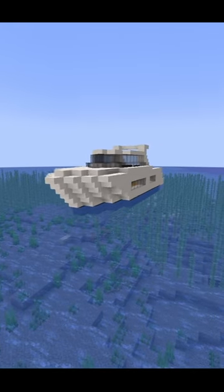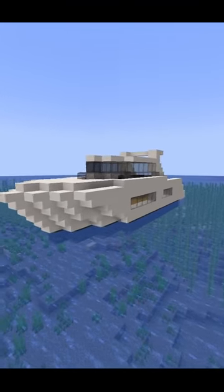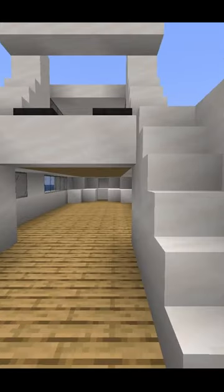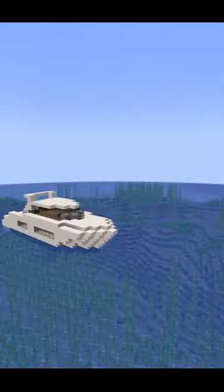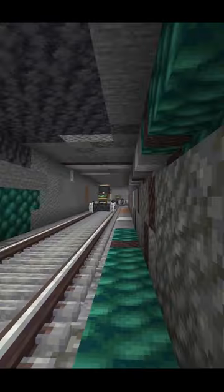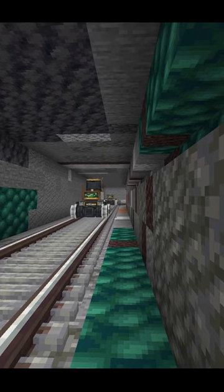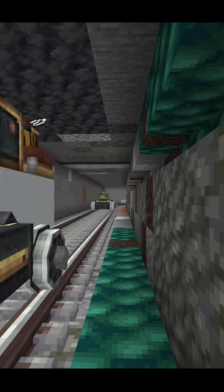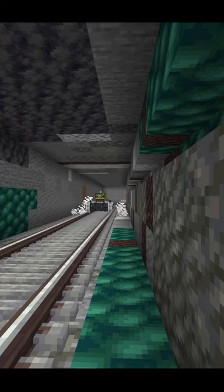I made a moving boat in Minecraft and I did this using the incredible Create mod. While the ship itself isn't anything that extraordinary, it did take quite a lot of work and processing power to make this work. And as you can see, things aren't as majestic below the surface where the actual functional part takes place, but it works.